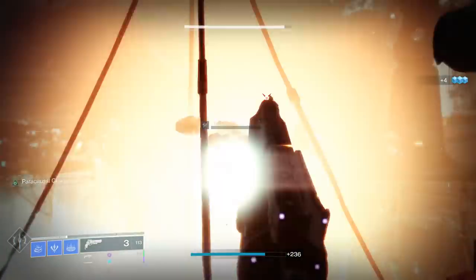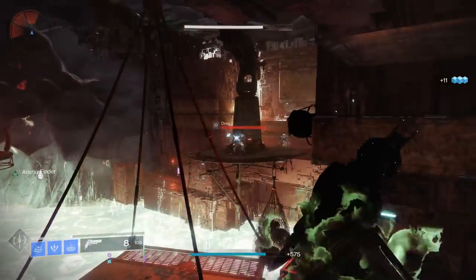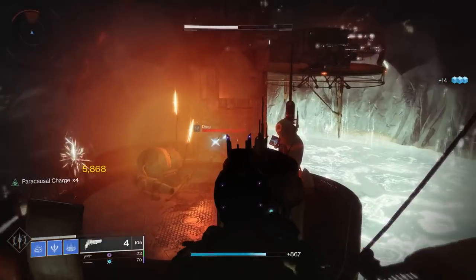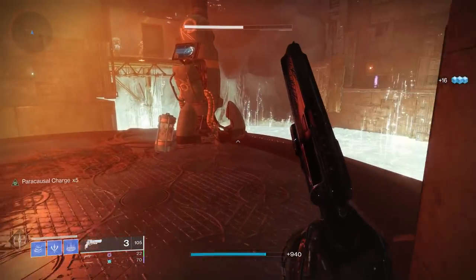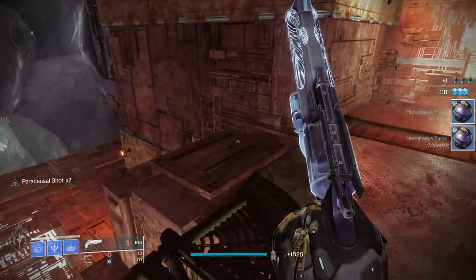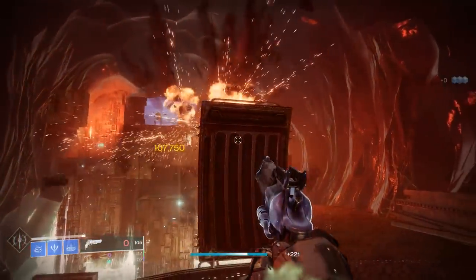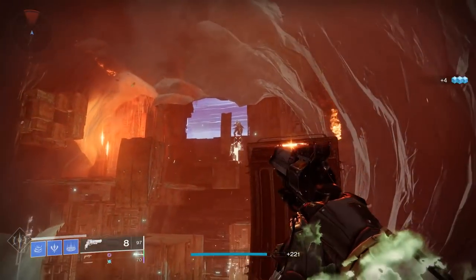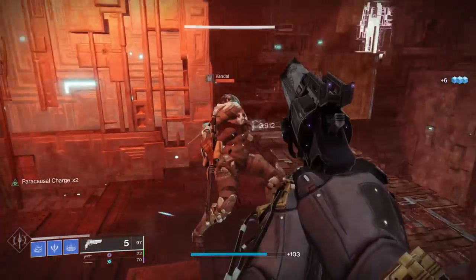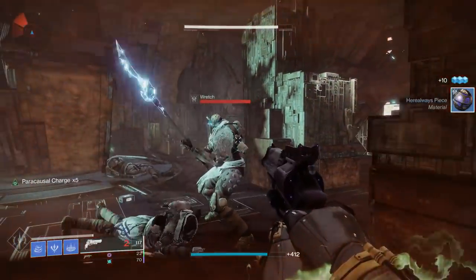There are some caveats: you can build up Paracausal Charge by getting precision shots and swap the weapon away, so long as you are not on that last bullet in the magazine. In the limited testing I've done, there's really no way to circumvent losing the Paracausal Charge on the last round if you swap weapons. I played around with Transversive Steps and that does not let you bypass losing the charge — it reads it as a reload. Same with Inertia Override. You can't build up more than seven charge stacks, at least not right now — that might change with the catalyst coming for this gun.